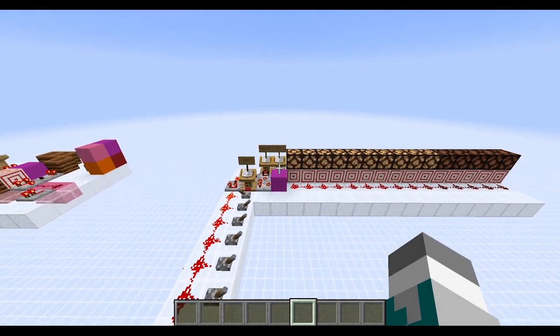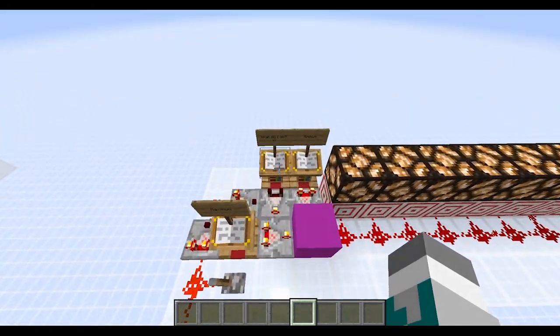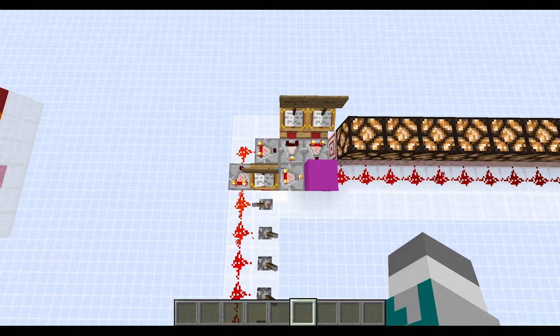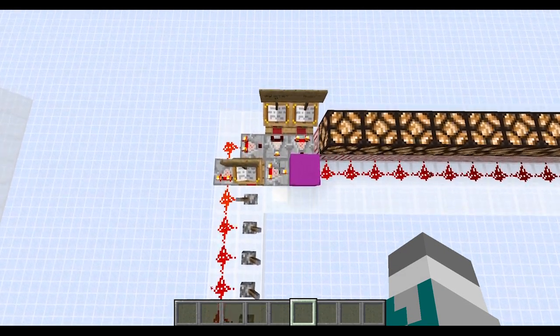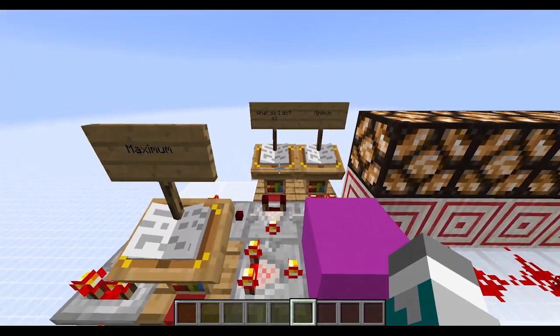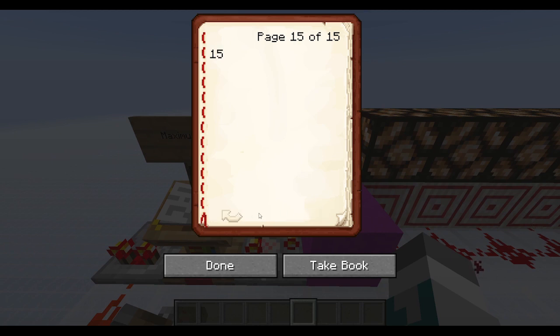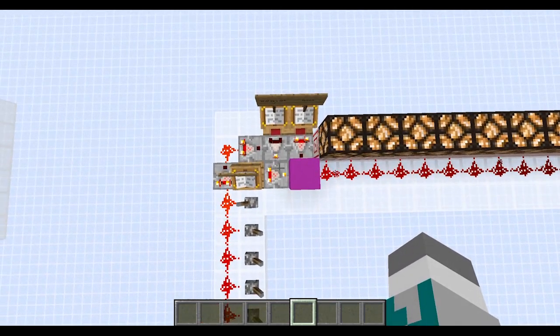The challenge that I want to issue is: if you take a look at the comparator setup that I have right here, I would like for you to describe to me what happens when I change the signal strength in this comparator right here. Please share your thoughts and ideas — you can send them to me on Discord or share them in the YouTube comments below.